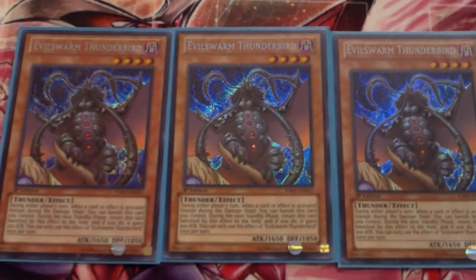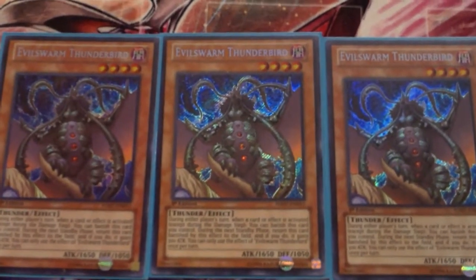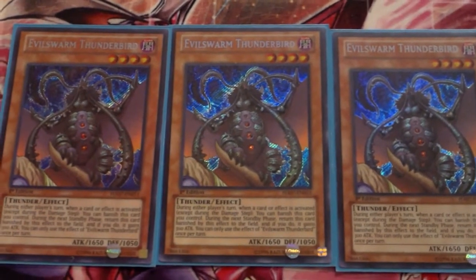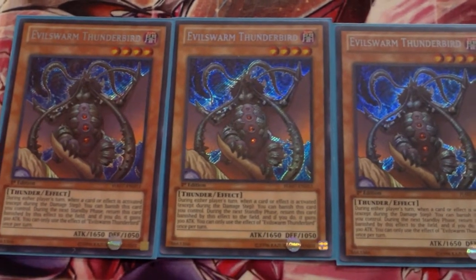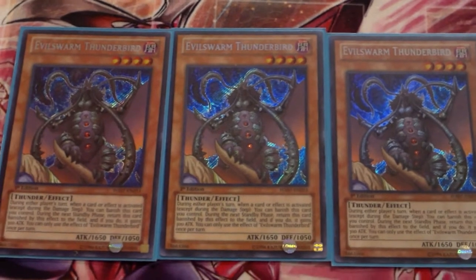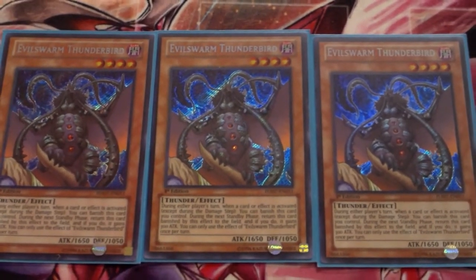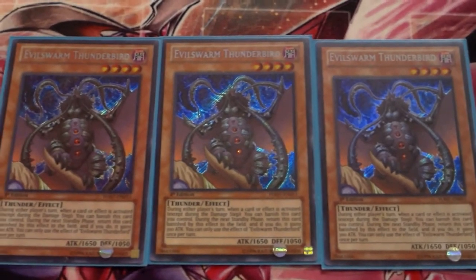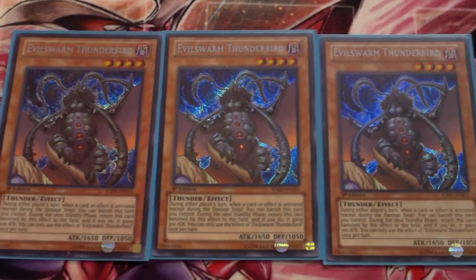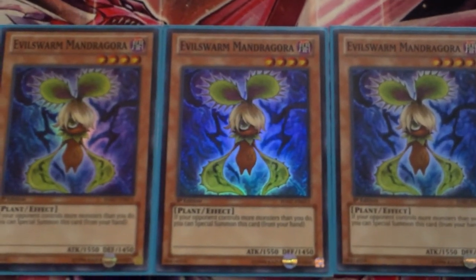After that we have three Evil Swarm Thunderbird. Basically when a monster effect, trap card, or spell card activates, you can banish him, and during the next standby phase he comes back with 300 more attack, so he becomes 1950. Very awesome card — makes sure you have a monster on the field all the time to overlay for your big boss XYZ monsters. Run him at three.